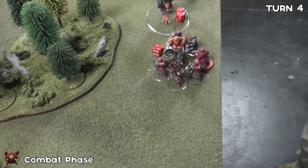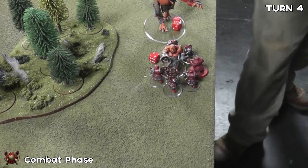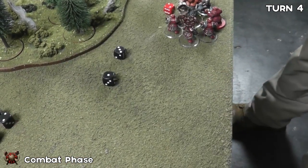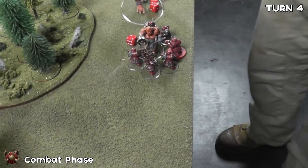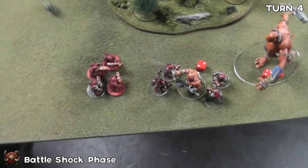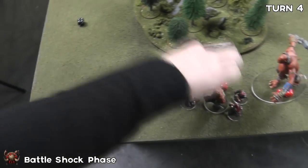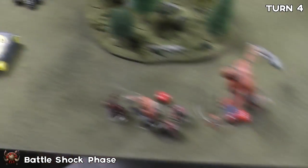The lone ogre crusher gets 4 attacks hitting on 4s and wounding on 3s - 1 goes through with no rend at 4-plus save, doing 2 wounds. Battle shock on the iron drakes: bravery 7, they lose an extra guy. The ogres take battle shock - bravery 6, on a 6 another guy runs but it doesn't happen. The gyrocopter flees from combat so it can use its bombs.